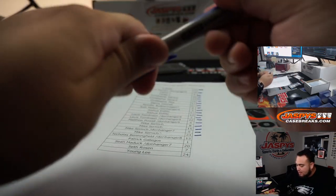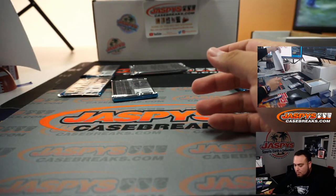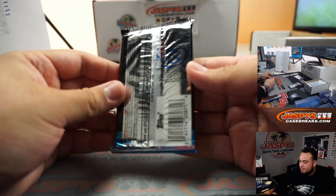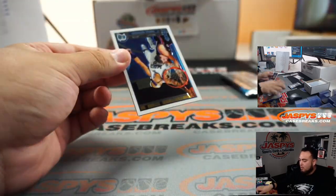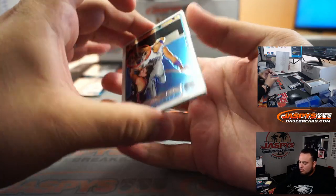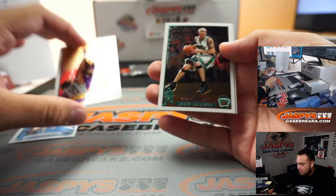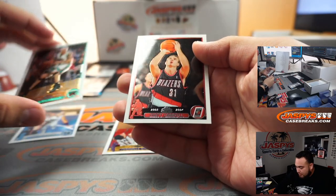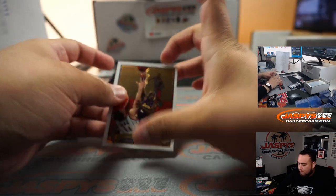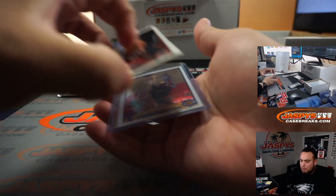Nicholas, who won a spot from Donner's Hanger 8, has pack 13. Drew Gooden, Shaquille O'Neal, Jason Williams, and for the Blazers, Matt Carroll. Shaquille O'Neal looks nice. There you go, Nicholas.